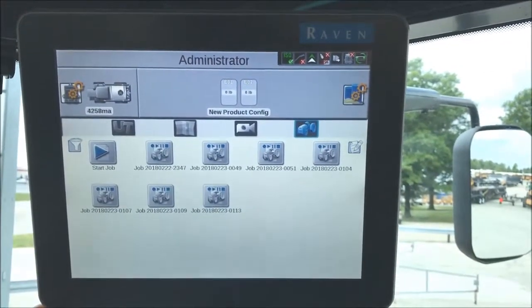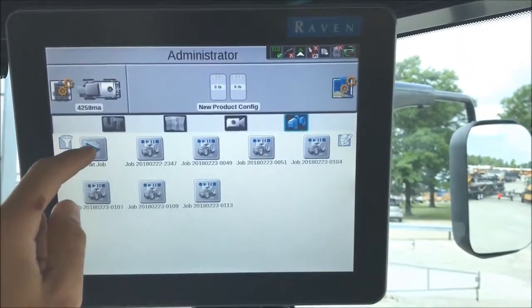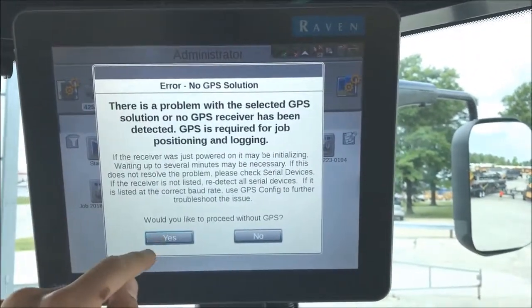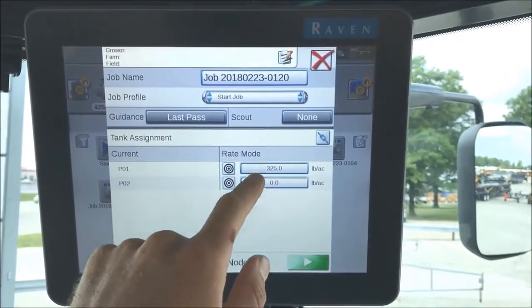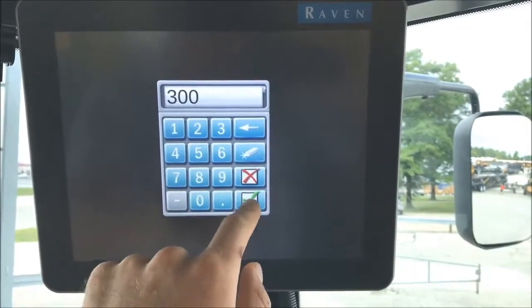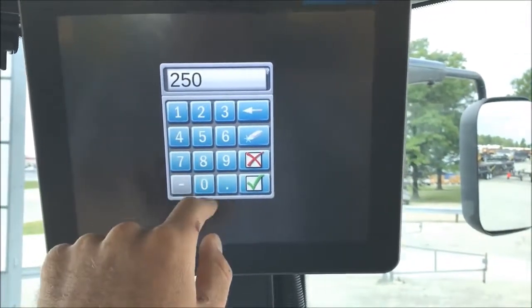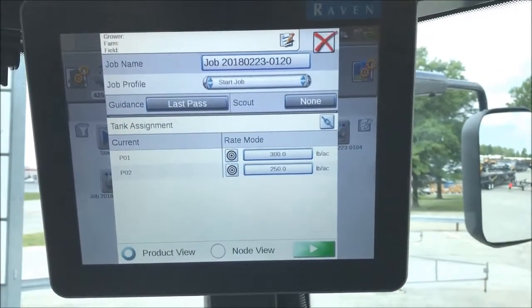To start a job using a Viper 4 with a new LearEdge box, all you have to do is hit start job. From there, you can put in your desired target rate. This particular machine has a multiplier, so we're able to put two rates in here. And that's if you're straight rating.